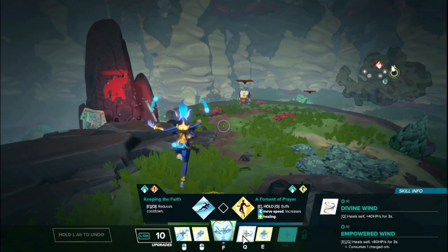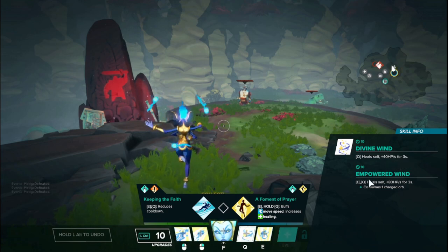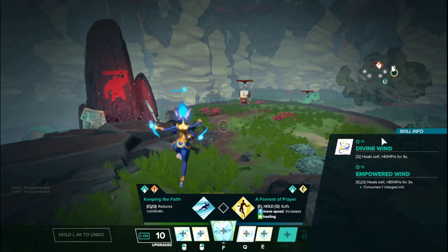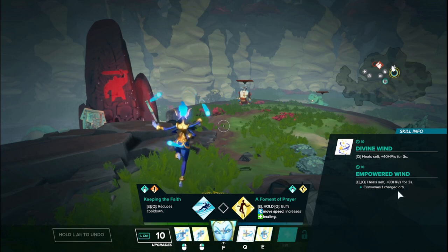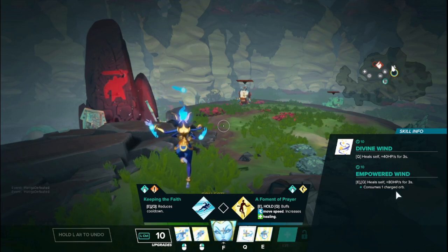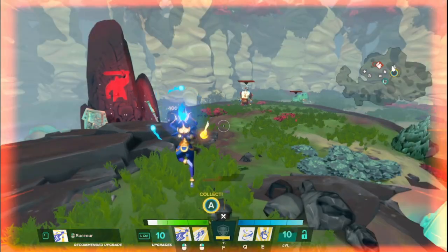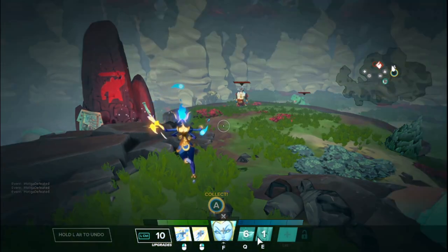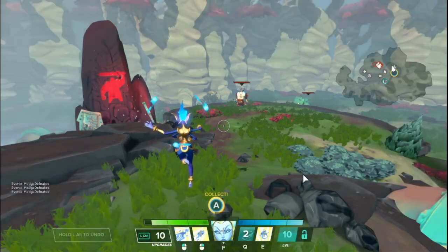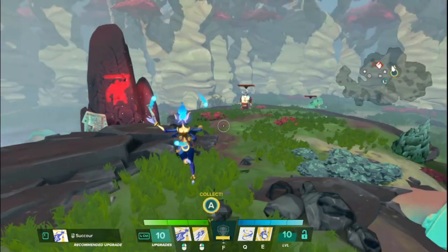Vidassi's last basic ability is her Q, called Divine Wind. It heals herself for 40 healing per second for 3 seconds. If empowered, she heals for 80 healing per second for 3 seconds — just doubled. However, this ability will actually consume one of your charged orbs and reduce the total duration of your E by 3 seconds. So if you summon all 3 orbs and use Q, one orb goes away immediately. This is another thing where you have to manage when you want to use certain abilities, when to keep your orbs, keeping yourself alive and your allies alive at the same time.